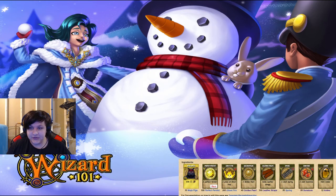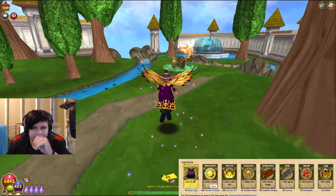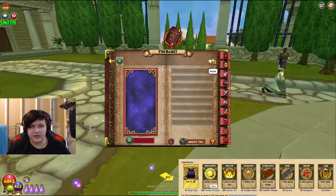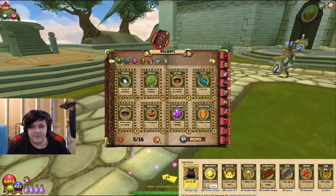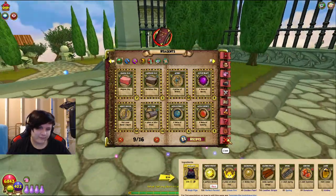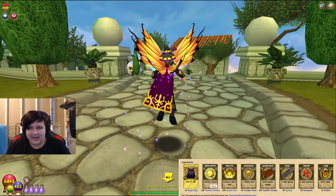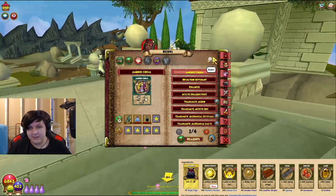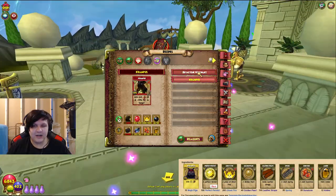The other option is transmuting — you can transmute amber dust and myrrh's whiskers into amber, which admittedly isn't a bad option. I wouldn't specifically farm for it, but if you've gone through the worlds you might already have some. For example, my fire wizard has 81 amber dust and 54 myrrh's whiskers, so I could probably make about eight more amber right now if I wanted. I already have 32 and fire has the least spells to craft, so I don't need to right now.